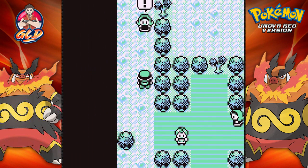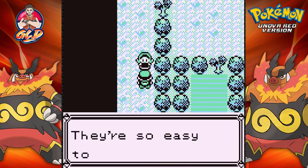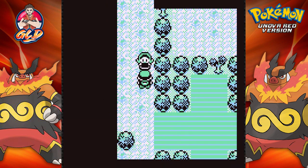We've got the three legendary genies — don't know where they're going to be. And look at my Grass-type Pokemon; they're so easy to raise, which is so god dang true.